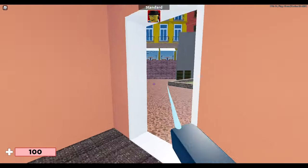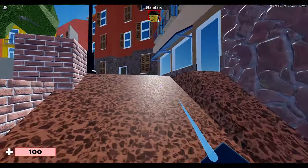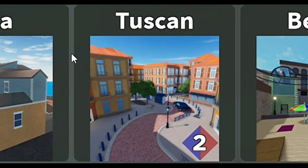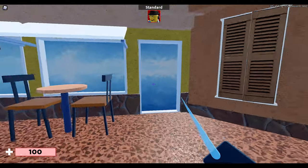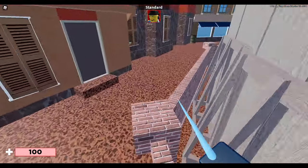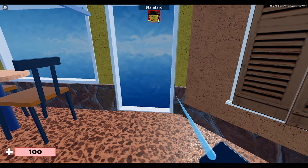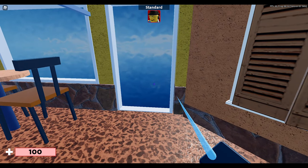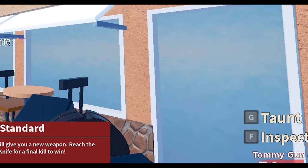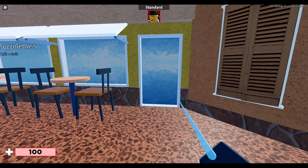For the first secret, you need to go to the Tuscan map. Once you're there, go to the coffee shop. It has a glossy glass front — not the solid color one, but the glossy glass one.